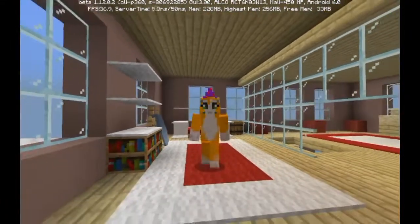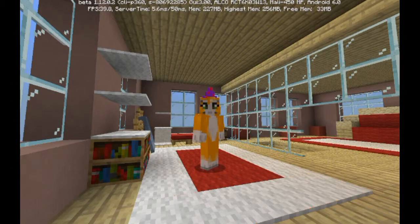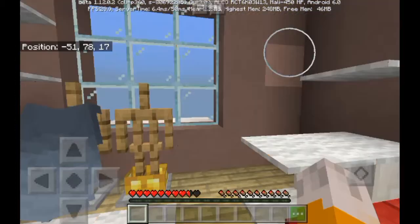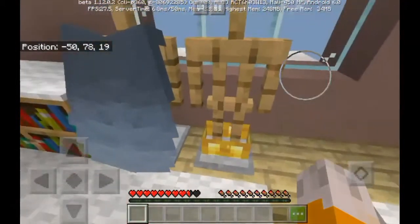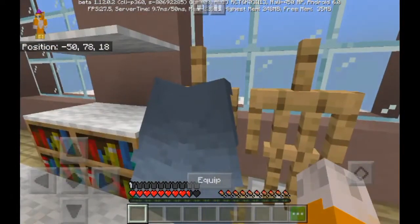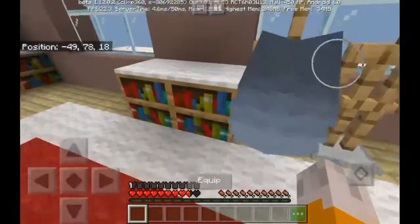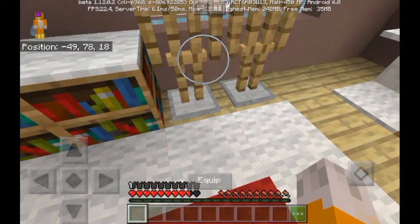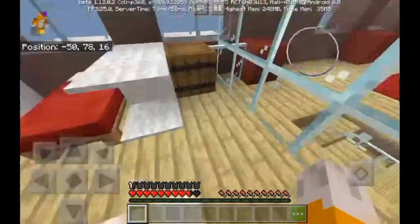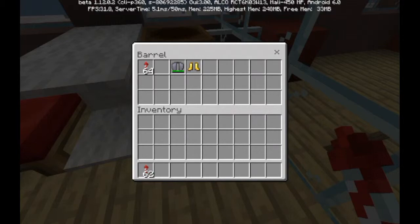So let's just get right into this. Pretty much what we need to get is my stylish boots — somehow I equip them really fast, I don't know why — and then let's get my wings and clip them really fast. We also need to get our rockets, and there's a glitch where...